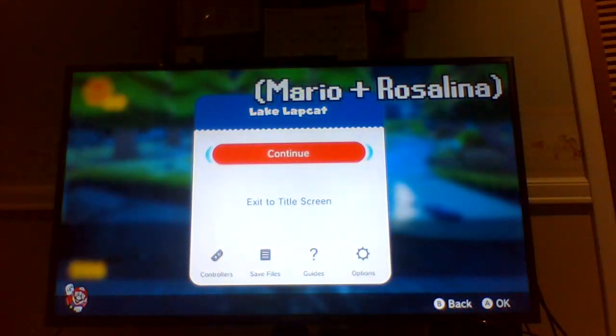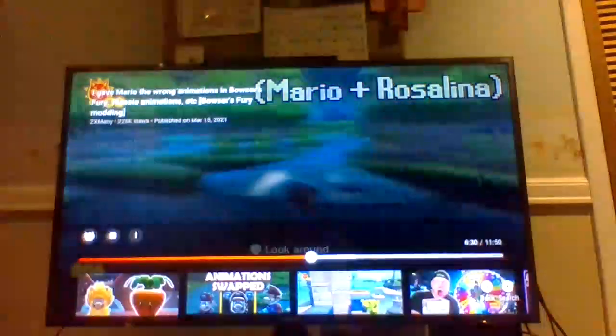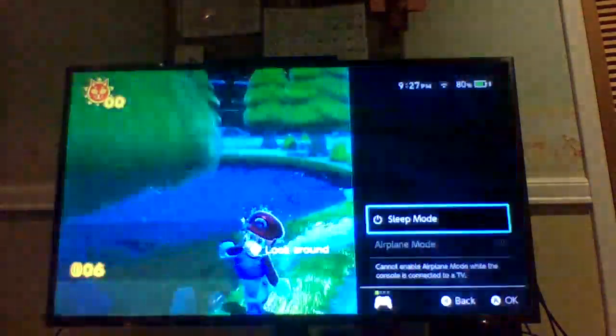Let's try swapping all these Mario files with Rosetta's — and Rosetta is the name for Rosalina. Mario can walk around like Rosalina right now, that's why Mario's legs and arms are extended like this. That's why Mario runs like this.